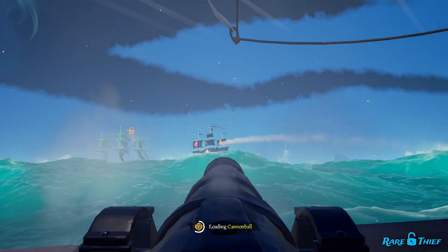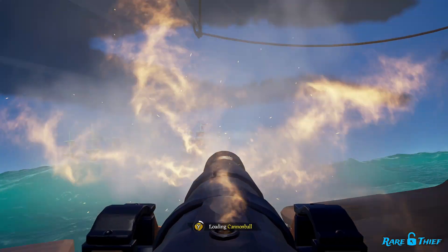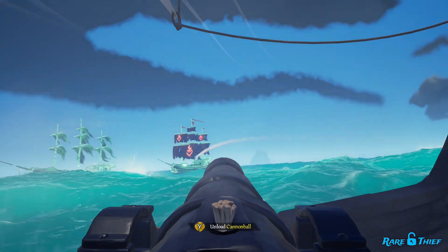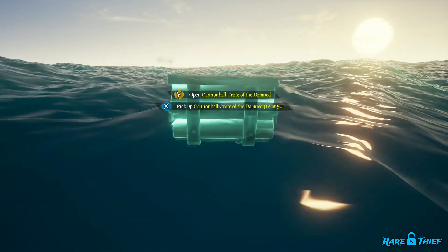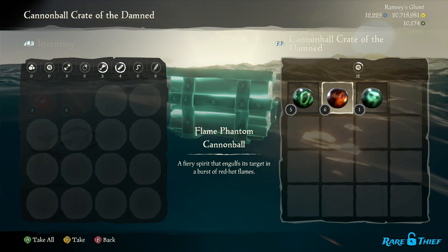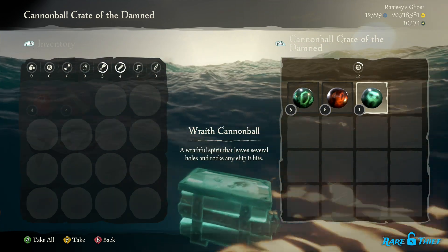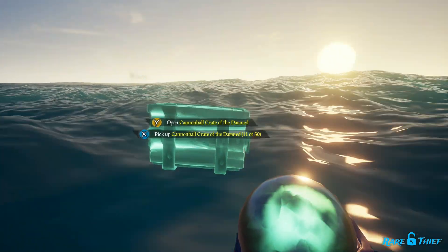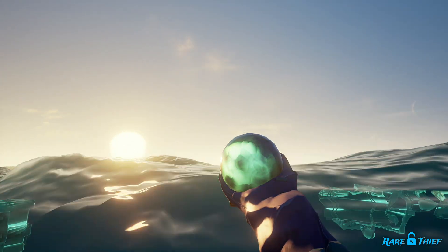The Burning Blade takes a whopping 24 cannonballs to scuttle, so it could take you a few passes to finally take it down. Upon its defeat, the Burning Blade will drop a massive pile of loot. In that loot pile will be a Cannonball Crate of the Damned, which contains various Ghostly Cannonballs, including the Devastating Wraith Ball. You'll want to use these Wraith Balls wisely, as they can help turn the tide in a fight and are necessary for completing the Unleash the Damned commendation.